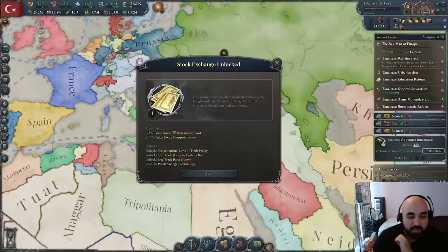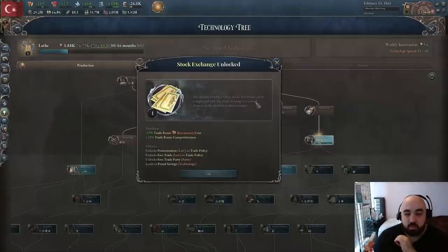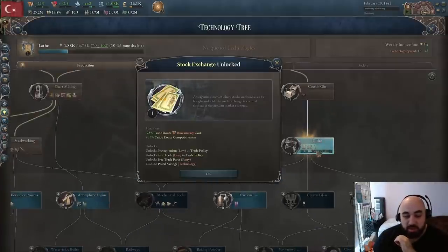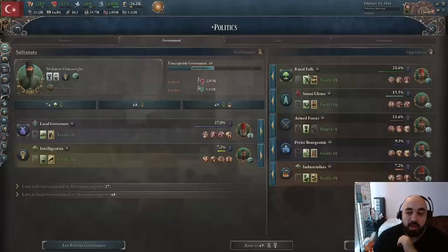We passed the stock exchange, though in retrospect maybe we should have gone straight into lathe. Lathe is now spreading and researching and we'll get it relatively quickly. Once we get lathe it unlocks a bunch of production methods that switch buildings from being merchant-guild owned to capitalist owned, which is going to help a lot for juicing up the industrialists who are already coming up right now.